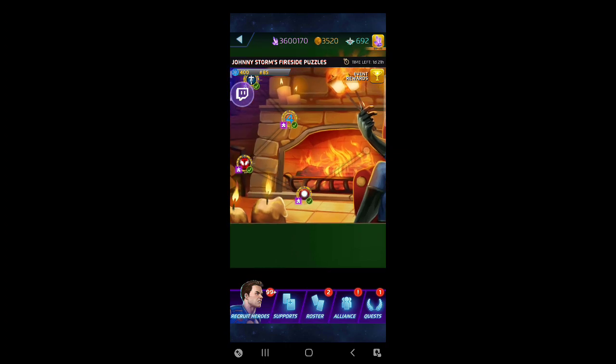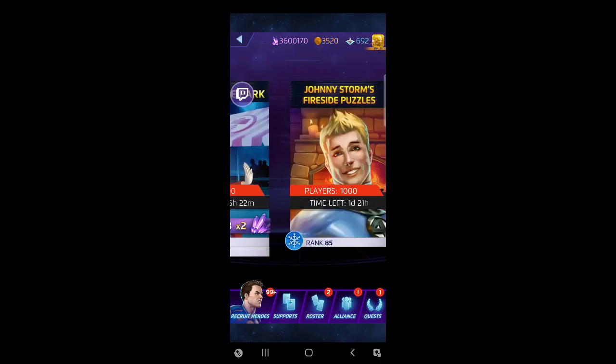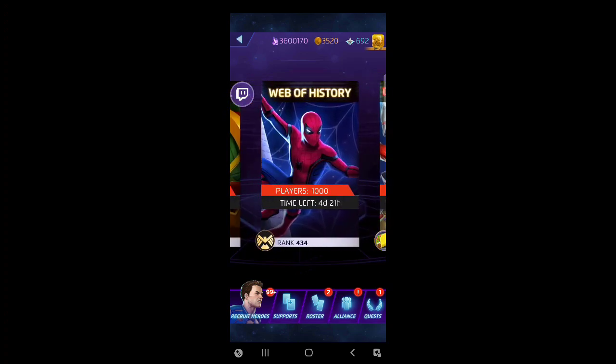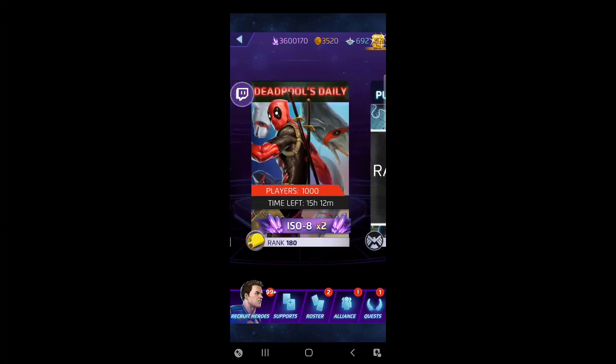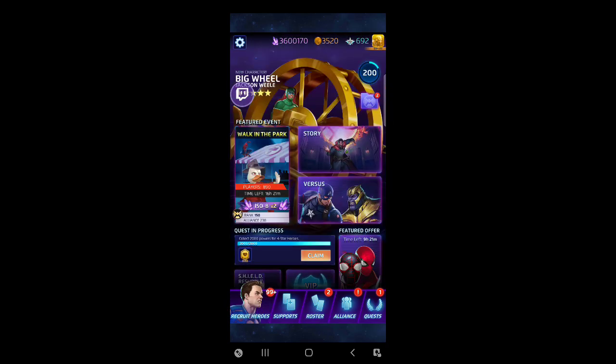That was Johnny Storm's Fireside Puzzles Day 4, and that's pretty much all I've got for now. We'll come back for Web of History Day 4 tomorrow. Good luck on your pulls for Big Wheel — I'm going to wait for him to be in the CP store before I unload my command points. I'm almost at 700 right now and I'll get more before that store opens, I guarantee it. Thanks for tuning in and we'll talk next time, probably tomorrow.